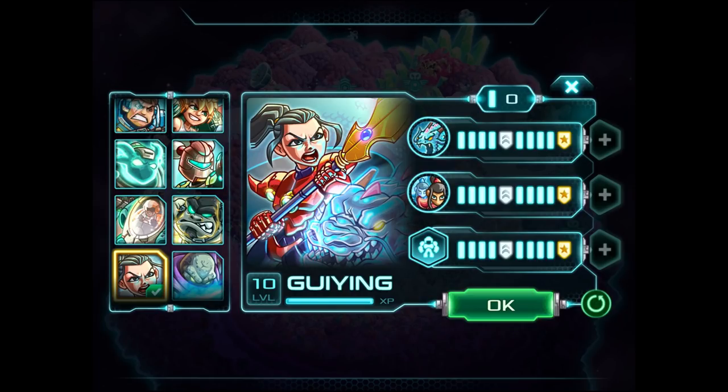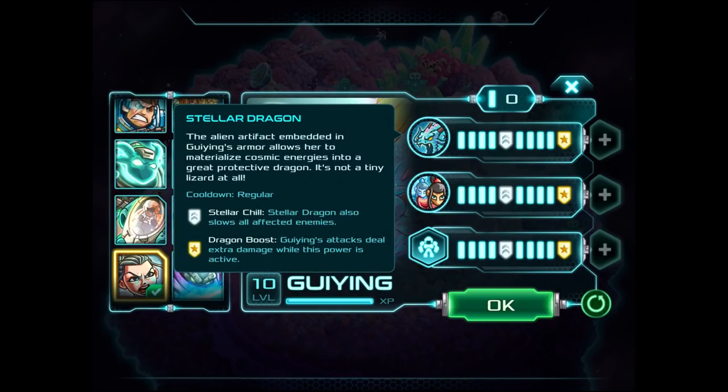We have three upgrades here. The first one is called Stellar Dragon — it's probably the worst upgrade. It's not horrible, but it's just kind of bad overall. The randomness of it doesn't really help out all that much. Basically what it does is it has these little magic dragon things pop out of the ground and hurt enemies a little bit. Once you get higher up, it slows down enemies, and at gold it makes Guying's attack deal extra damage while the power is active.